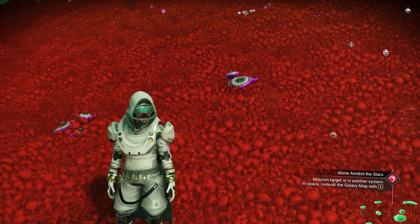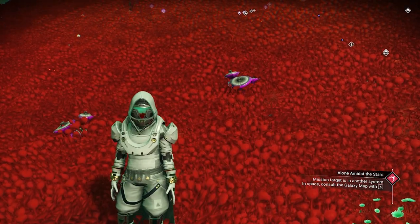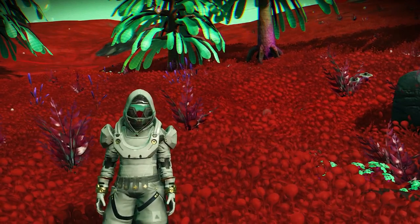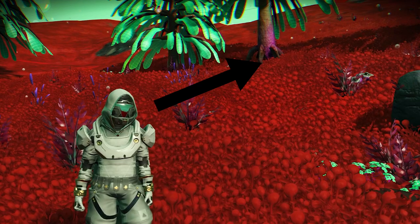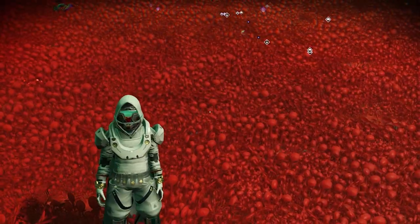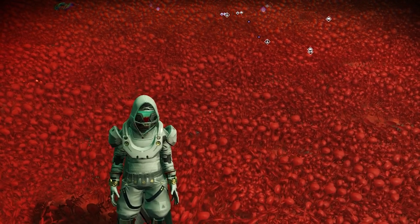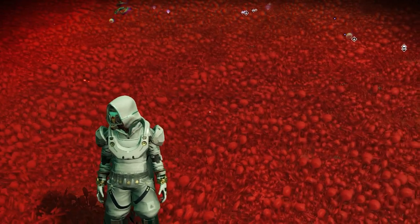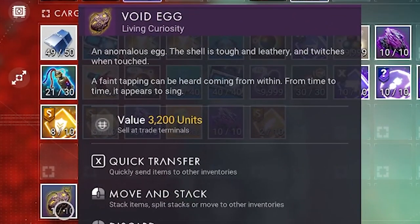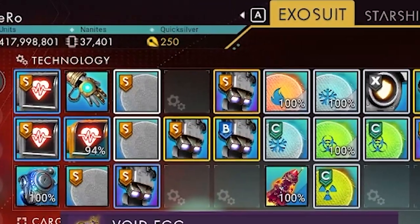To be able to do this guide, you will need to complete the first Star Birth submission. If you didn't do the first Star Birth submission for living ship, you can watch the video on the screen or down in the description. If you already did the first living ship mission, all you need to do is two things: you need one void egg and you need 10,000 nanites.